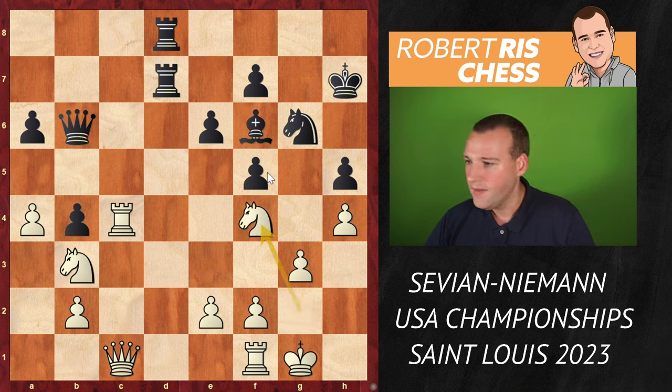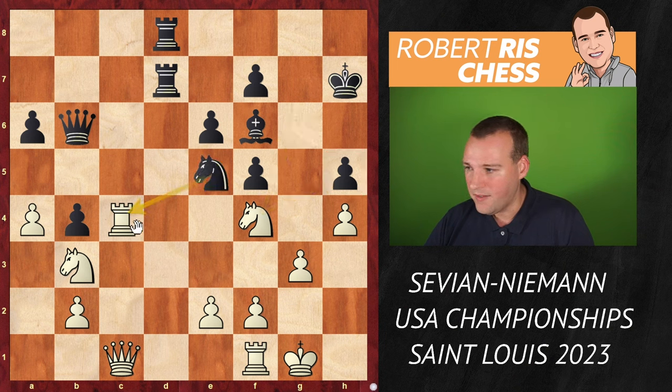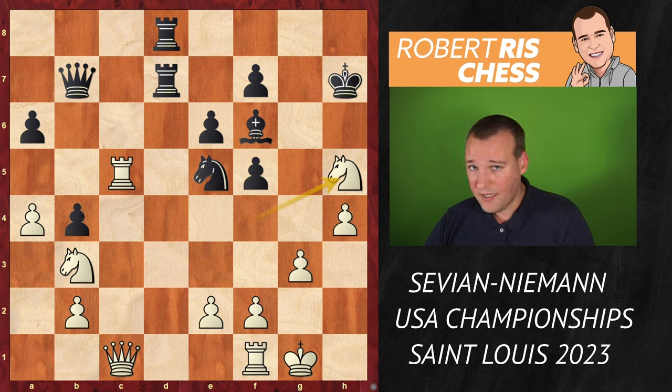Knight F4 played, offering the exchange of knights and attacking the pawn on H5. But look — knight E5 played, attacking the rook. Rook goes to C5. A lot of things can be played — maybe the knight can come to G4 — but Hans went back with the queen to B7. And look, this pawn on H5 is just hanging. This is a clear drawback of black's play in the previous number of moves — the pawn is just gone.